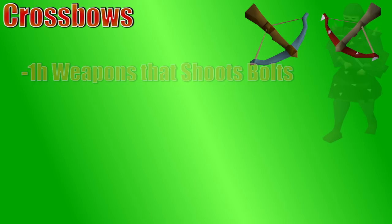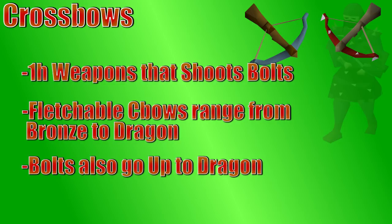Let's go ahead and move on to crossbows. Crossbows are generally one-handed weapons that are often more powerful than bows, partially because you can wear a shield with them, and that shield can give you an accuracy and a defense bonus. There are normal-tiered crossbows that can be fletched similar to bows — they go from bronze to dragon crossbows. Each tier gives higher accuracy, and same with bows, each higher tier can fire better ammo. Crossbows fire bolts, which also range from bronze to dragon, and the higher tiers give you higher strength bonuses.